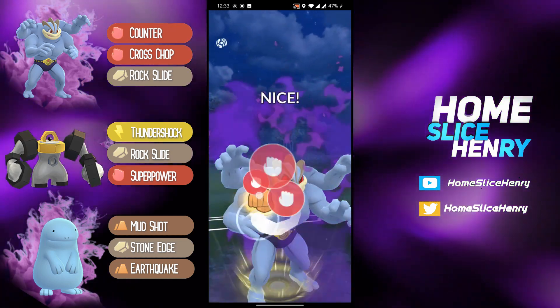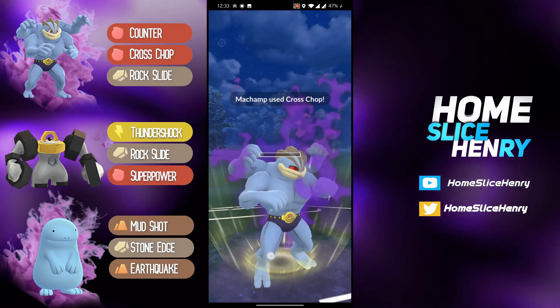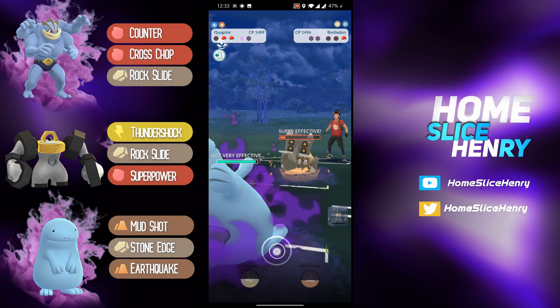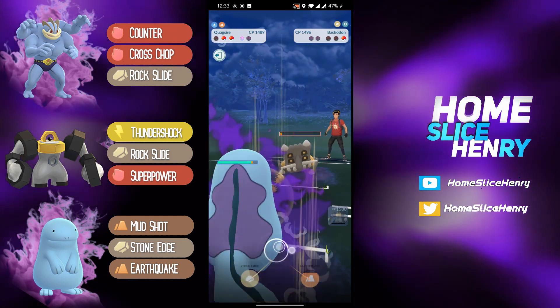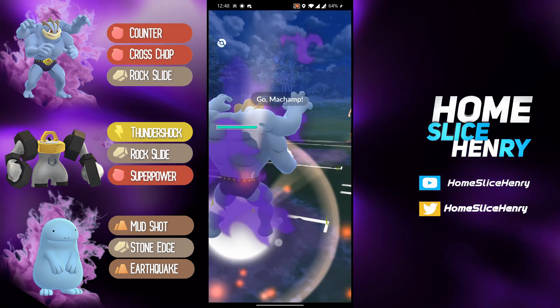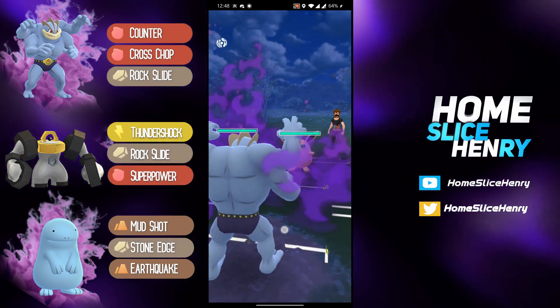Bastodon comes in, able to get to another Cross Chop — let's see how much this does to Bastodon. Does absolutely stupid damage. Quagsire comes in and Bastodon gets Mudshot down. This man has a family.